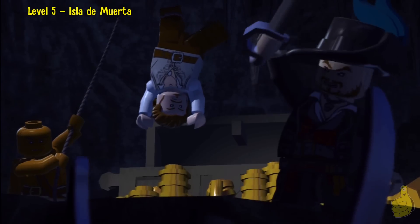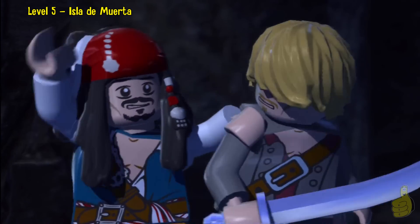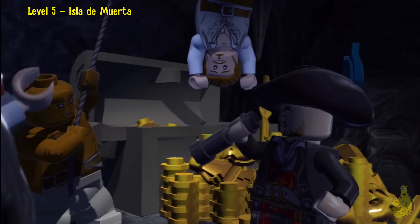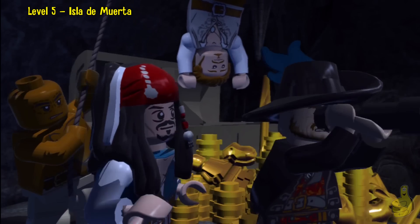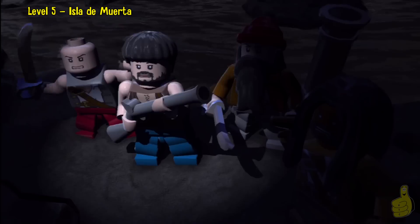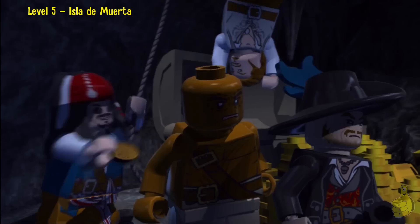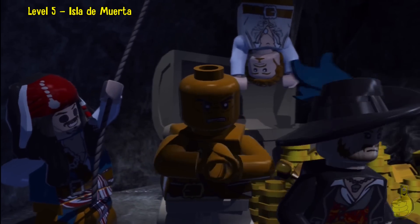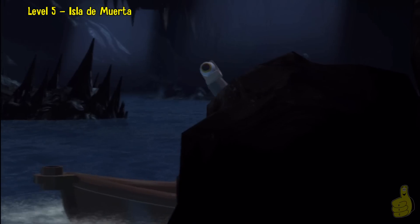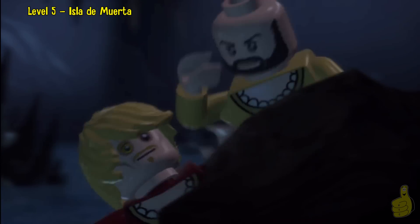Look at Will — he's just hanging out. Nice catch. Love how Jack's always got a plan, and it's usually to benefit himself. But he is a pirate. I've been to Disneyland — I know what a pirate's life is like. Look at that — sneaky. He stole a coin. We all know what that means. If you don't, you're in for a big surprise.